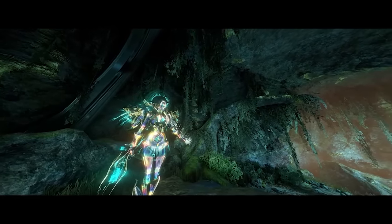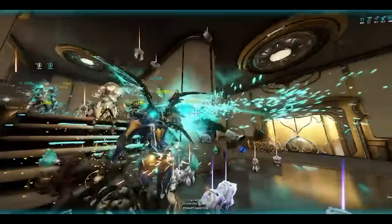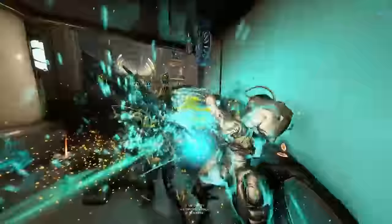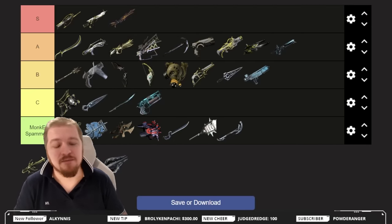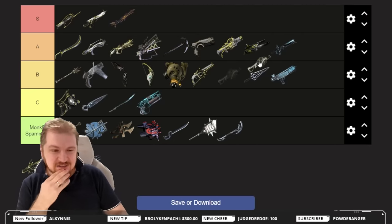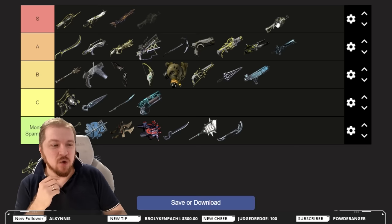The Angstrom — this one transforms into a marshmallow shooter that locks onto targets. Keep in mind they only look marshmallow-y; they do pack a punch. This is quite a powerful weapon — definitely give it a spin if you're into secondary weapons and don't just simply use them to prime targets. It's going into B tier.